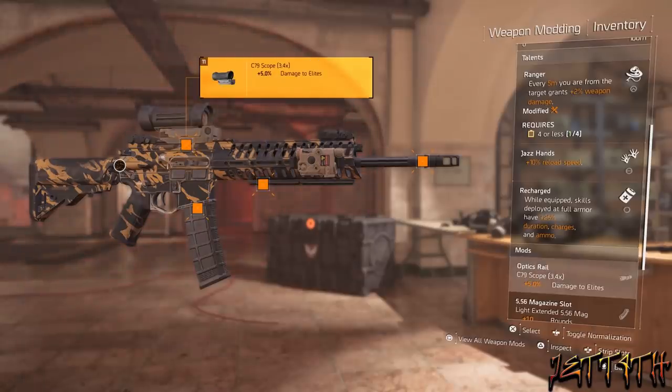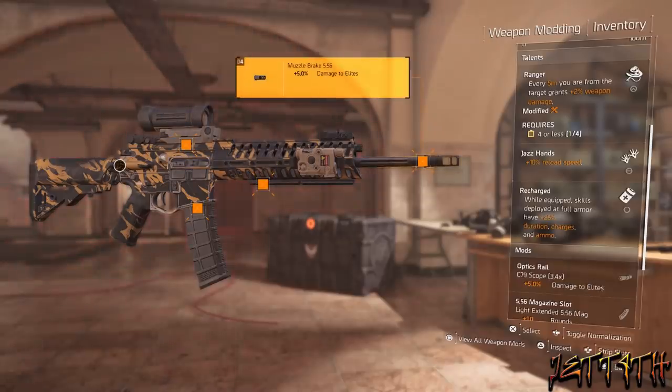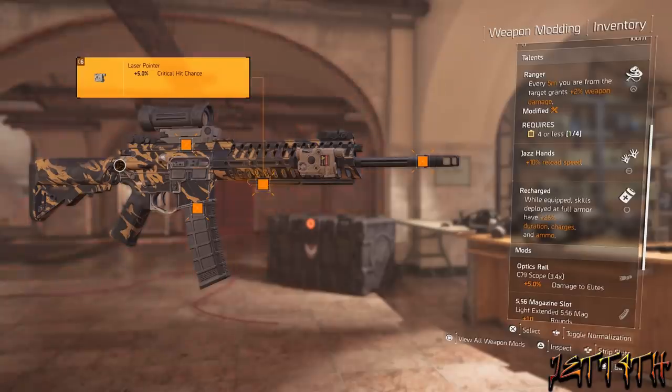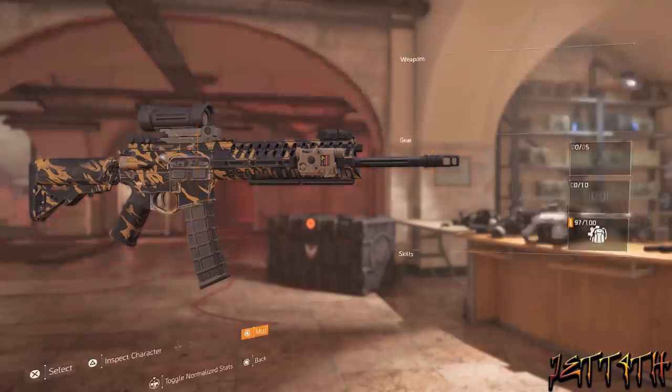The second talent is Jazz Hands. I would have much rather had Optimized, or Stable, or even preferably Allegro, but luck of the draw, RNG — what are you gonna do? The scope I'm using is the C79, plus 5% damage to elites. A 5-5-6 muzzle brake, also plus 5% damage to elites. The laser pointer, plus 5% crit hit chance. And then finally, the light extended mag for plus 10 rounds.